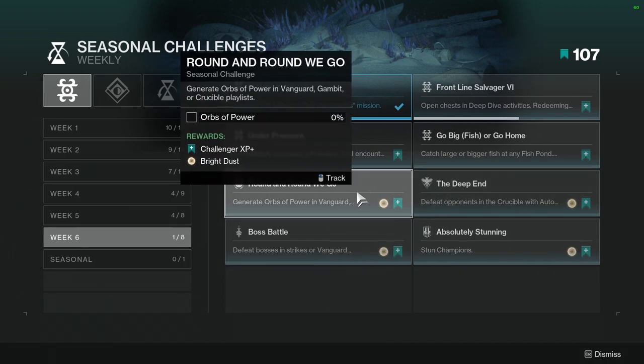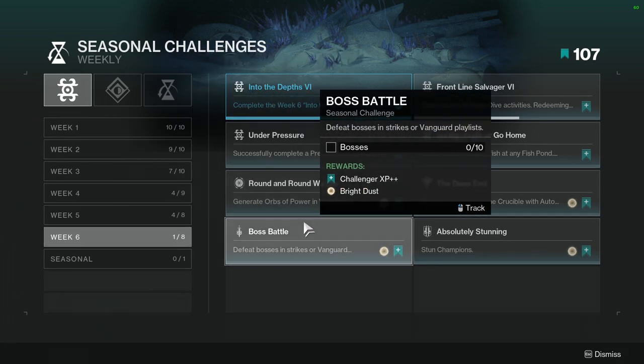Round and Round We Go: generate orbs of power in Vanguard, Gambit, or Crucible playlist. I would most likely do this in either Vanguard or Gambit, not Crucible just because that'll be annoying. And then Boss Battle: defeat bosses in strikes or Vanguard playlist. This one's going to be really annoying — I'm probably just going to run strikes for this one to turn my brain off and complete it.